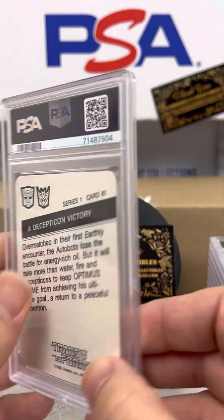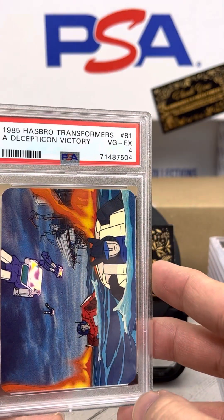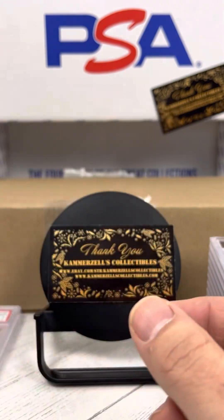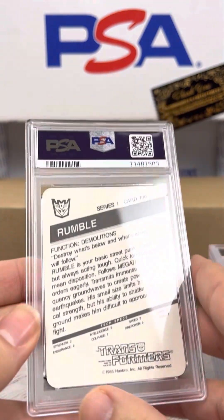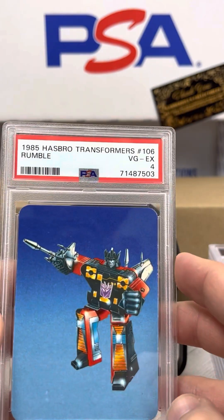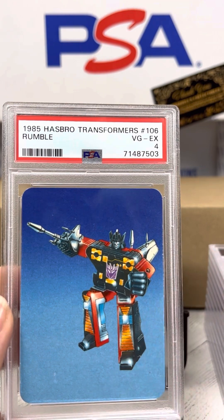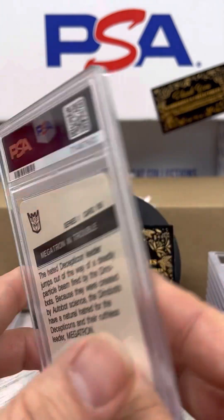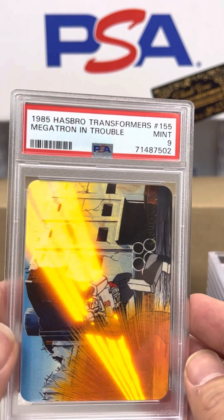A Decepticon Victory — again, a PSA 4 VG. Wow. Number 106, Rumble — PSA 4. Oh my goodness. Megatron in Trouble, number 155 — PSA 9.